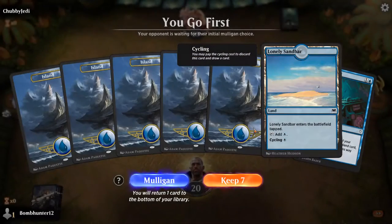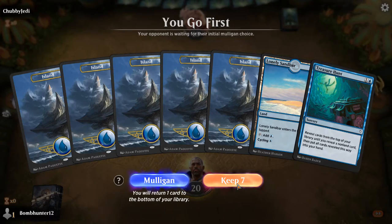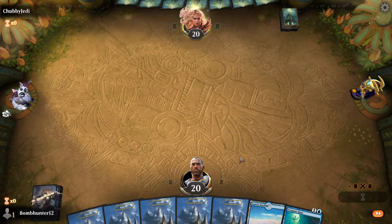I'm a huge fan of Jund Sacrifice when playing since Throne of Eldraine dropped. So it wasn't Jund, it was Golgari, and it was a really crappy version. And sweet, we have a Treasure Hunt, so that's a snap keep right there. The only way this hand gets better is if we have multiple Treasure Hunts or the Thassa's Oracle, because then we just rip through the deck and call it a game.